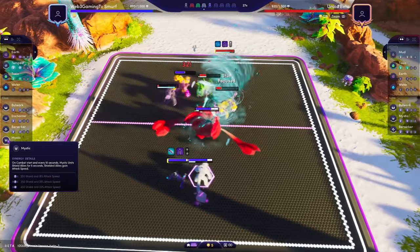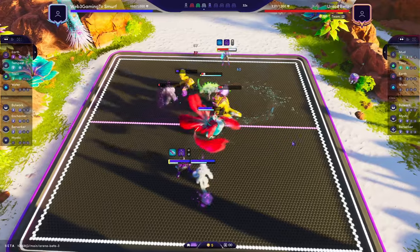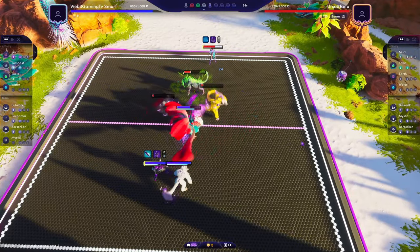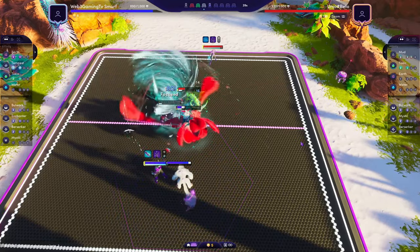Mystic will do a shield every ten seconds — it's an even bigger shield to everyone and gives attack speed. I'll have this team linked as a team builder link down below, so you can click on that and import the team straight to your team builder and start playing, and modify it as you like from there.